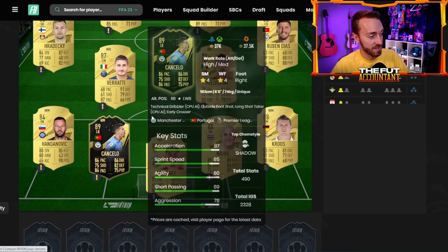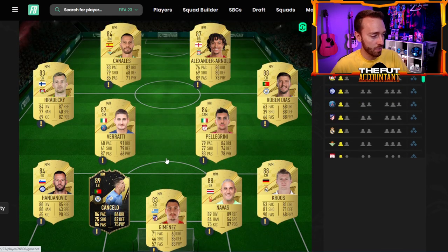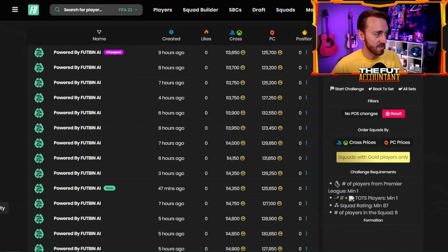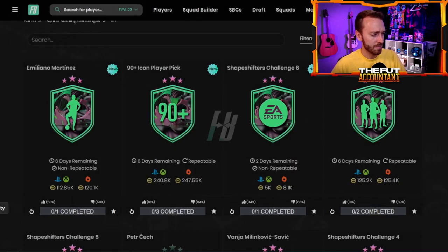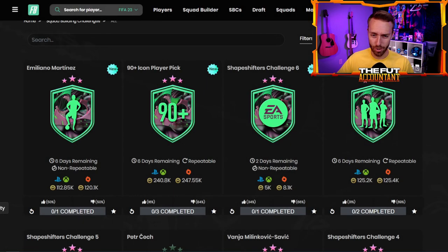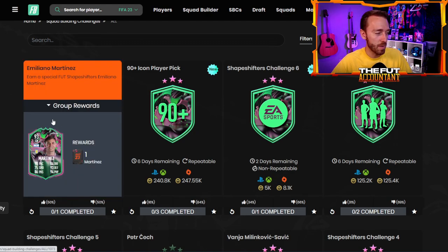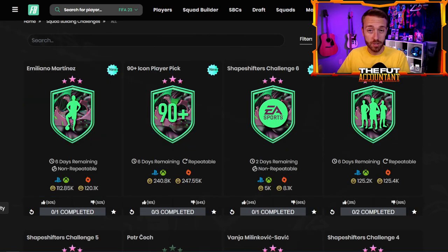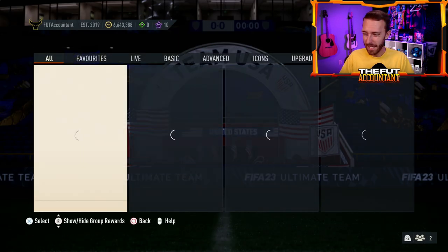If you take a look at the solution, you see an 89 Cancelo that is on the market at 37,000 coins. But a lot of people are going and buying TOTS cards to get this SBC done because they think that's going to be the easiest way — go buy a TOTS card for like 60K that's 91 or 92 rated to fill out the rest of the squad. I think the cheapest way is actually with the team of the week. This price is coming in at 120K, but a lot of people are spending more because of buying a 60 or 70,000 coin TOTS card at once. Not a bad SBC, a fun one.